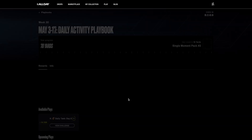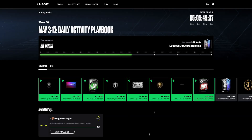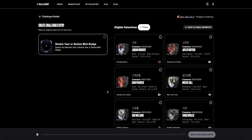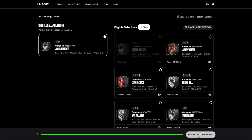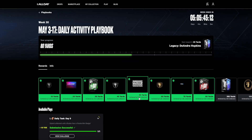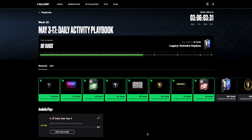So we've gotten two packs so far but we still have more challenges to complete. For day nine we have to submit a moment from our collection that has a rookie year or rookie mint badge. For this one we're going to choose this Jaquan Brisker rookie moment, lock it in, and we have 10 more yards. Now we're just 10 yards away from that Draw It Up DeAndre Hopkins reward.